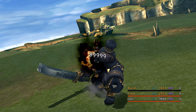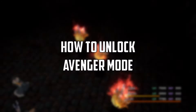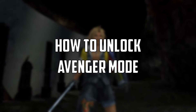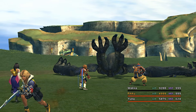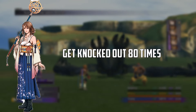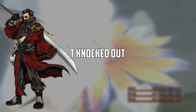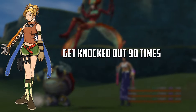Now let's get into how to unlock Avenger mode. It's all about seeing your allies get KO'd during battles. Each character needs a certain number of KOs to learn Avenger mode. Tidus needs 100 KOs, Yuna needs 80, Wakka needs 100, Lulu needs 150, Kimahri needs 100, Auron needs 120, and Rikku needs 90 KOs.